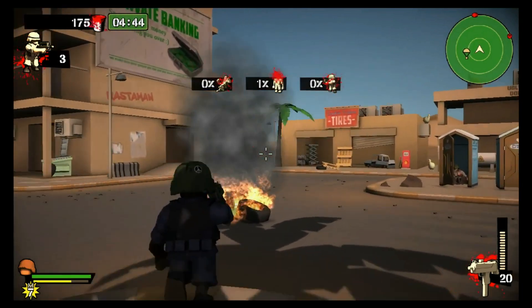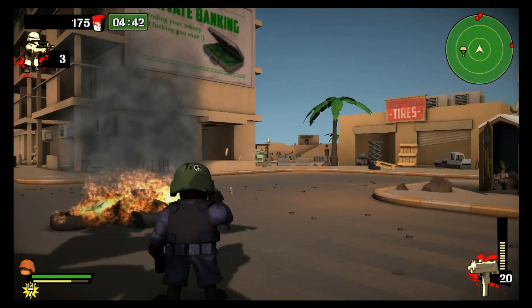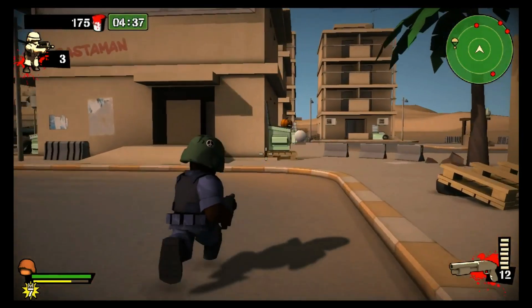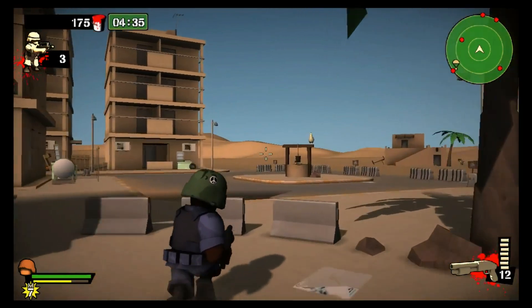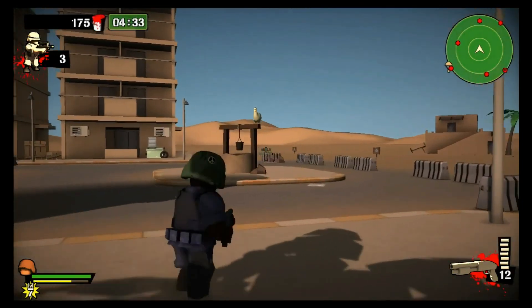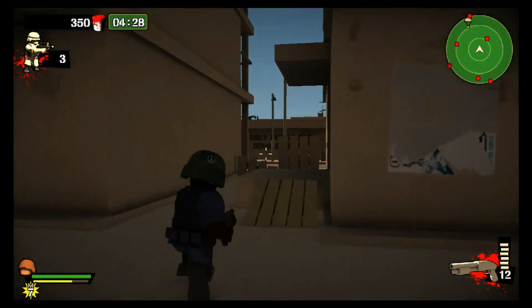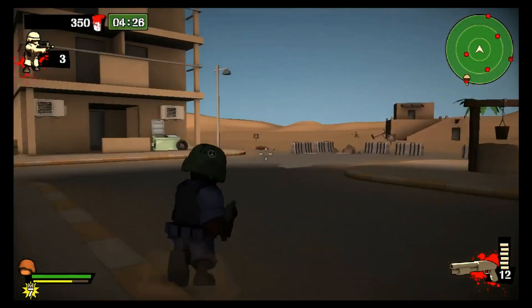This is our main weapon, an Uzi. The Uzi can actually shoot all the way across the map, as with all guns. None of the guns have limited range — you can shoot all the way across the map with all of them. Which means you can do things like snipe people from 300 feet away with a shotgun, like I did just a bit ago.